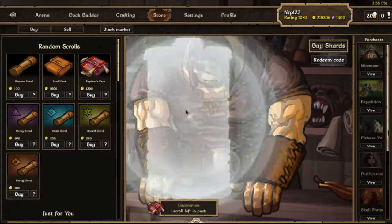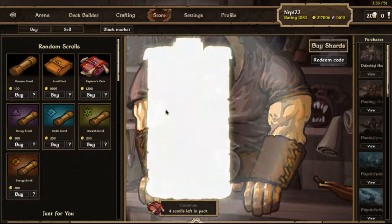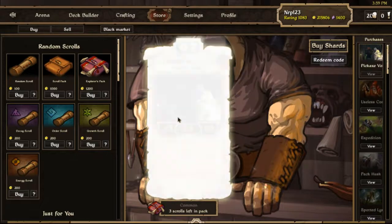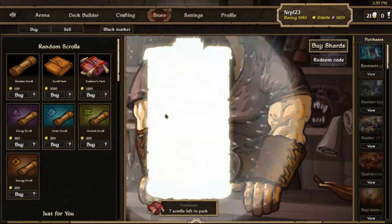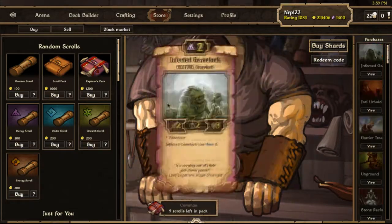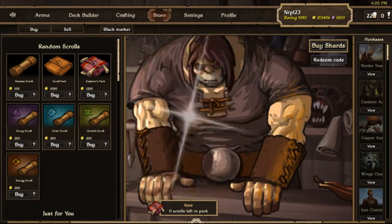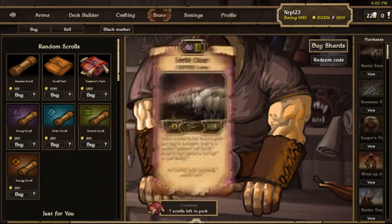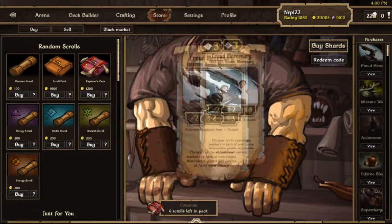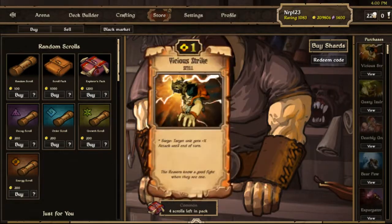Another new thing with Echoes: Judgment mode changes. You can now sacrifice resources freely as wild, which basically means you don't have to think when drafting — just drop the best scroll in each row as if they could all fit in one deck, because there's no more decay, order, energy, or growth; everything is wild. The deck sizes also changed from 45 scrolls to 35. I'm definitely going to play some Judgment.